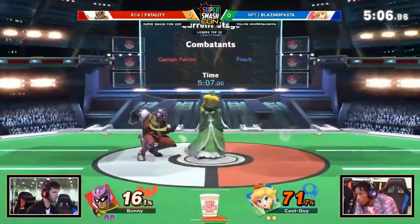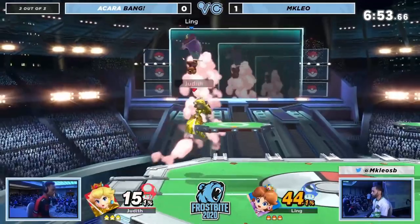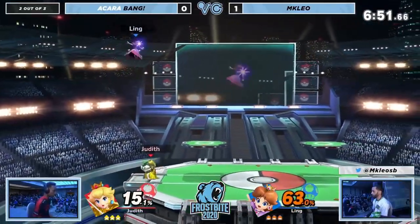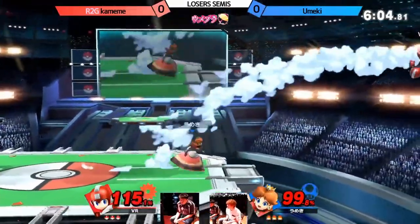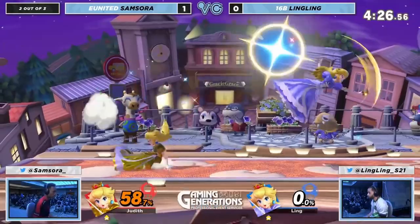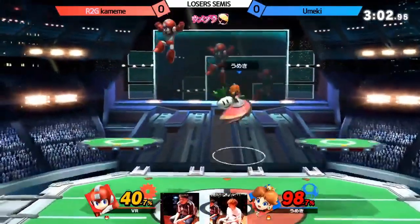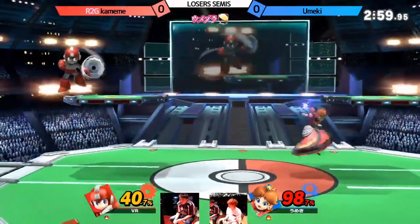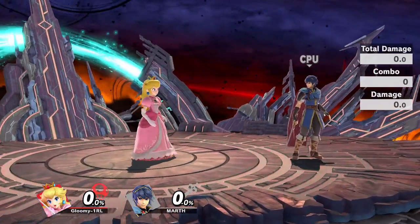Now you've learned your ground floats — what can you do? You now have access to 99% of Peach's impressive combo game. You also get great substitutes for Peach's below-average ground normals, some of the best ledge trapping in the entire game, and access to some insane pressure that only Peach has. In general, ground floats open up a lot of Peach's movement in neutral and are a big part of why she is so good. This might take a bit of practice, but if you've made it this far into the video I promise you it's all downhill from here.